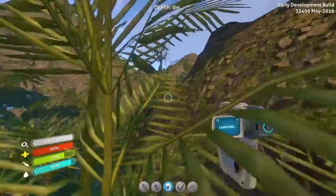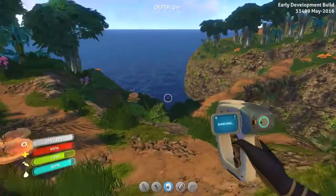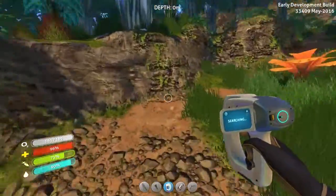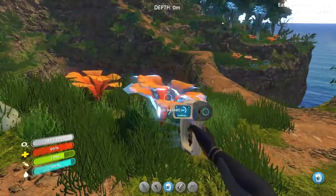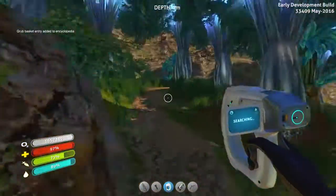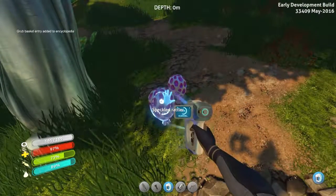Let's just jump in. Oh no, that's not working. Oh, this will do. Whee! Very thin bridge. I could actually think of that if I wanted to. Grubbasket. Ooh, speckled rattler.